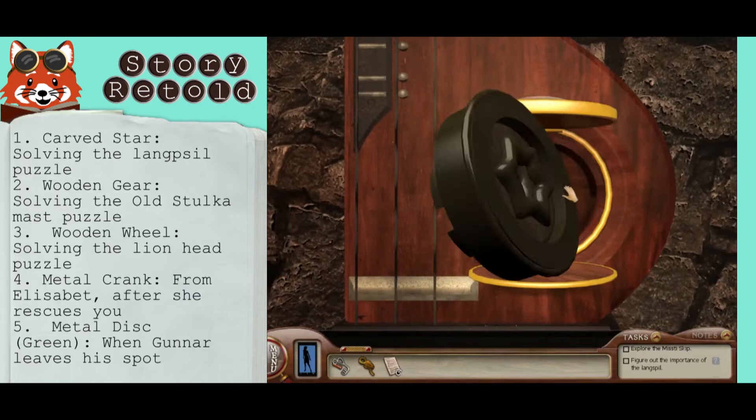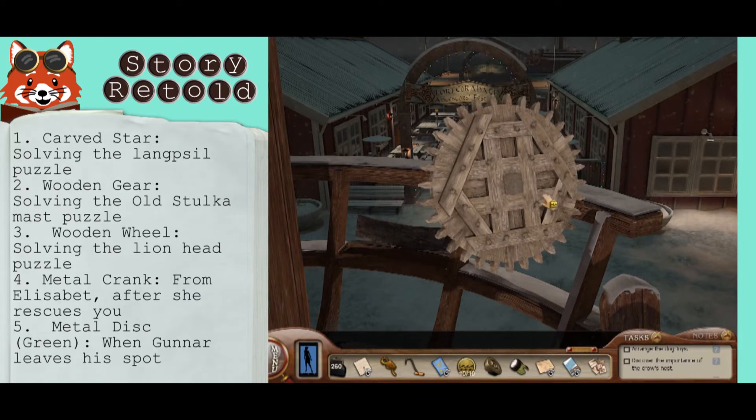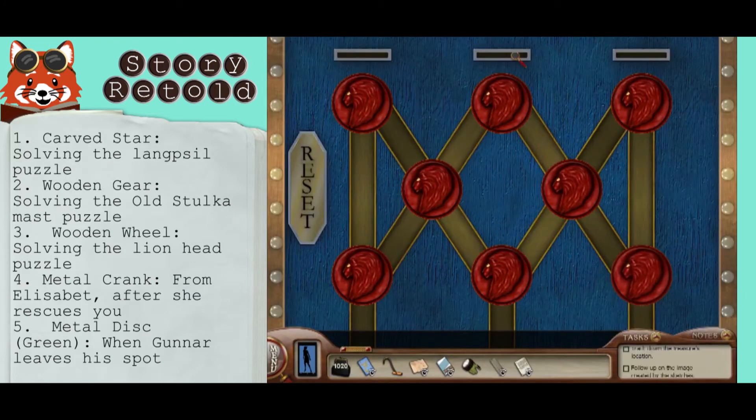To get the carved star, solve the Lengspiel puzzle. On the old mast, the one in town, solve the hexagon puzzle to get the wooden gear. Solve the lion head puzzle for the wooden wheel.